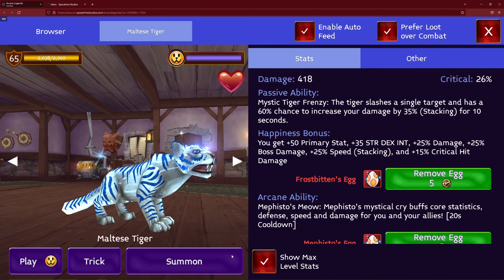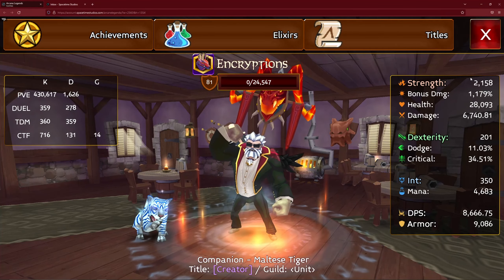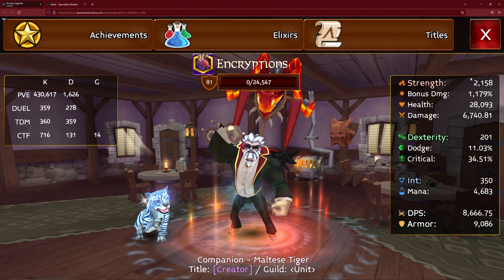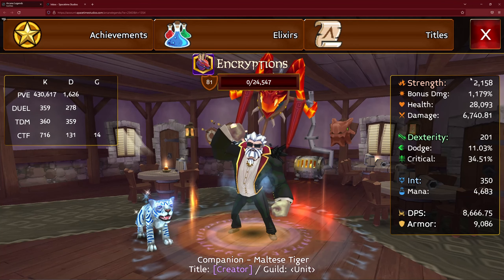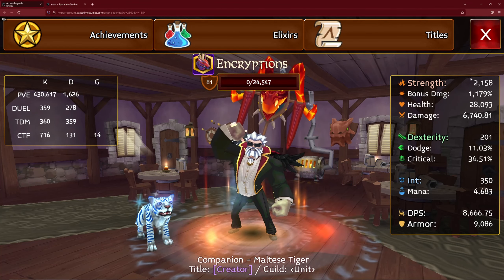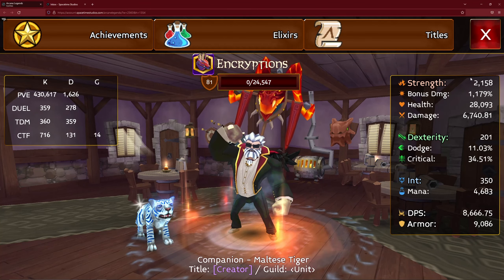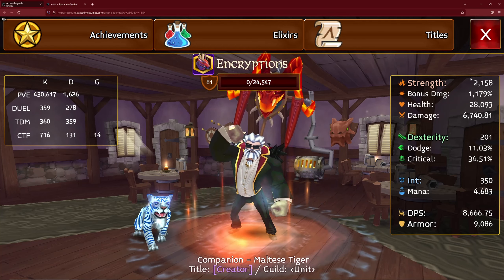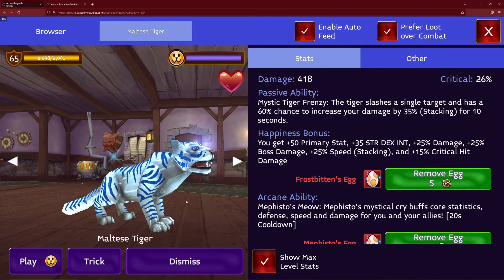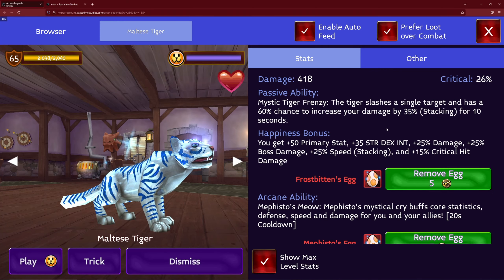I go to pet number one which has Frostbitten inside it. When I summon Frostbitten, my 2000 strength magically goes to 2158. Frostbitten is supposed to give 85 base strength but it's giving 100. So it's doing 100 times 58 percent, which is 58 strength plus 100 base, giving 158 strength added to my 2000 base for 2158. This pet is giving 100 strength when it's supposed to give 85.